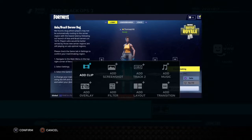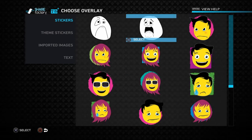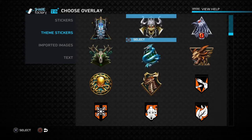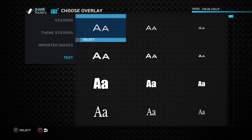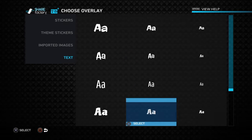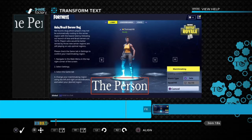I'll show you how to do that now — I'm going to add overlay. This is all the wee stickers that you can use, and they're quite cringy. I never use any of them. The only ones I use are these ones because they're funny looking. And theme stickers — these are the ones from the Black Ops 3 thing, with all the prestige emblems. There are also imported images from USB. Text — this is all the text you can use. There's meme text, random text, different fonts, different sizes. I could just type whatever I want. Let's put that there. You can move it around and position it somewhere else on the screen.